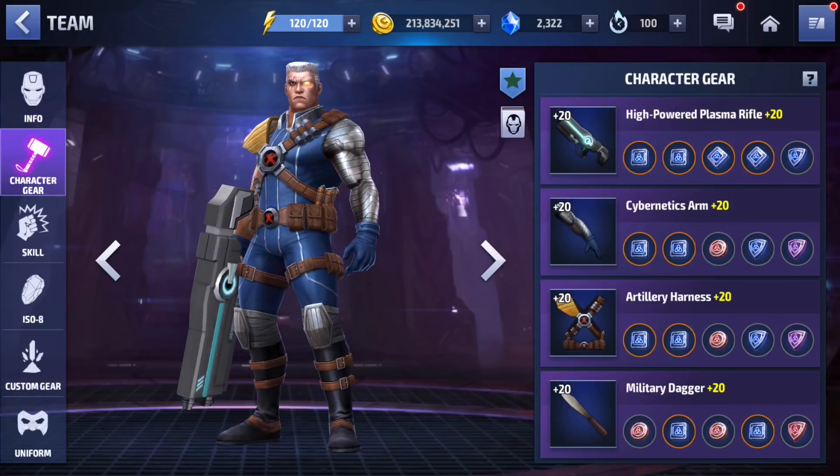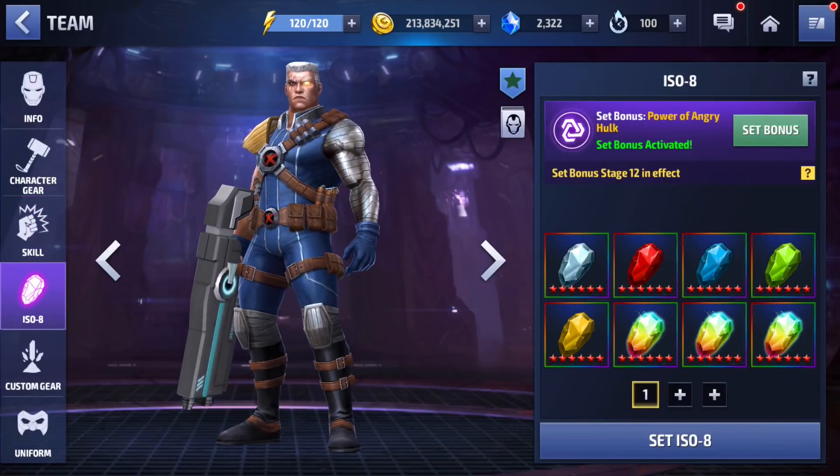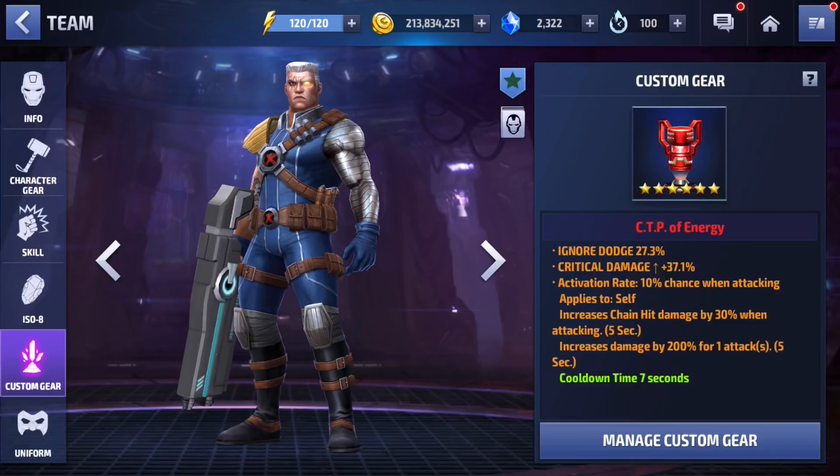The urus still need a lot of work — the first slot has four amplified urus, and the other three have two energy attack urus, with everything else being duds I need to replace. Skills are all at six, the ISO set is Powered by Angry Hulk fully awakened, and I have a CTP of Energy for him.